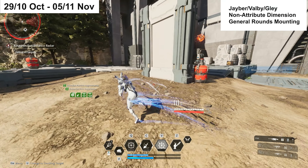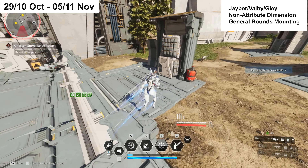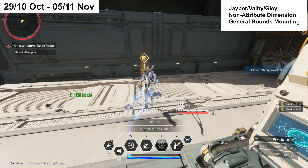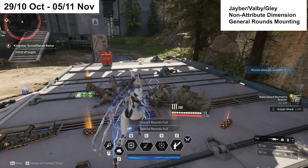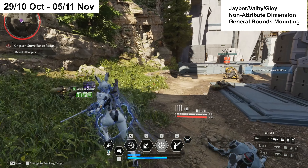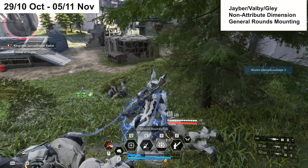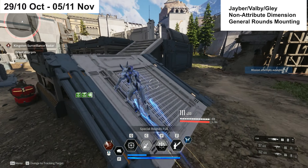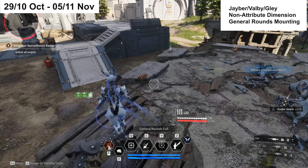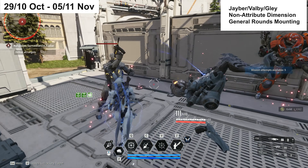The mission is Kingston Surveillance Radar. It's not as efficient as the two previous spots, but it's still relatively decent because there are a lot of enemy spawns concentrated in a very small area. Bunny with a big radius, Valby with residual water, or Freyna with poison lying around will clean up multiple groups quickly. Reset the mission and repeat — great if you're still hunting Thunder Cage or Enduring Legacy rolls.